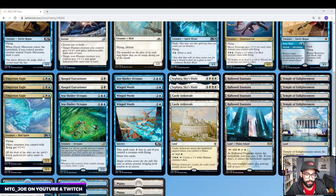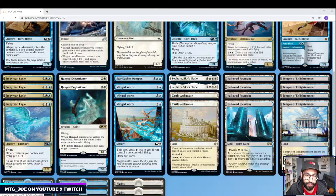Imperion Eagle gives all our other Flyers +1/+1, so it's kind of an Anthem. We have a couple of Hanged Executioners — it gives you 2 bodies for 3 mana and pseudo-removal.